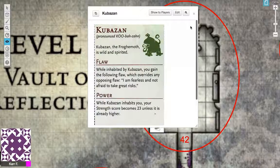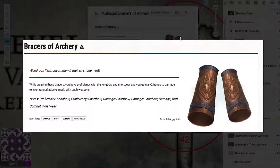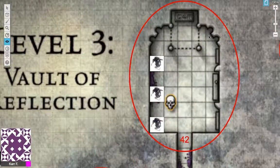This strength increase is massive — if you have a fighter or barbarian using strength-based attacks or grapples, your character has potentially become godlike with a massive increase in damage. However, you become a little bit suicidal. When I ran this, one of my players who was a cleric took this and he did more damage with his mace than with all his spells. The Bracers of Archery give proficiency with longbow and shortbow and a +2 to damage rolls on ranged attacks — somewhat counterintuitive given the strength boost, which is what makes Khuzaban quite interesting.